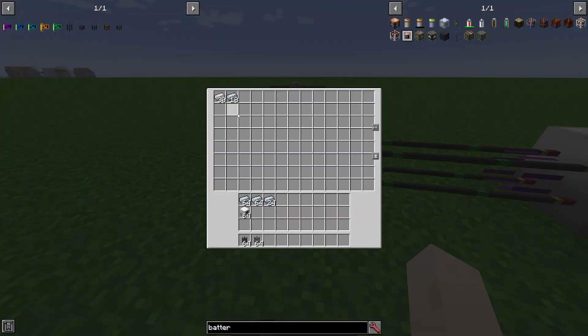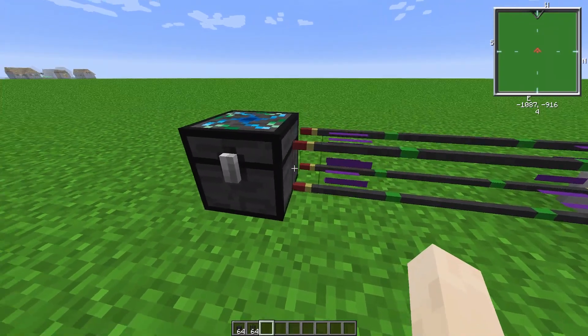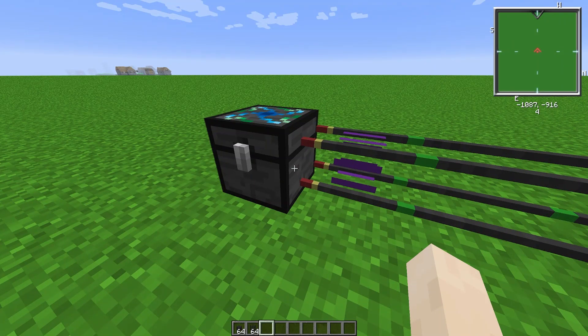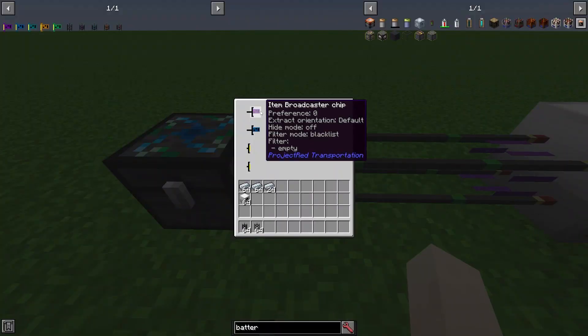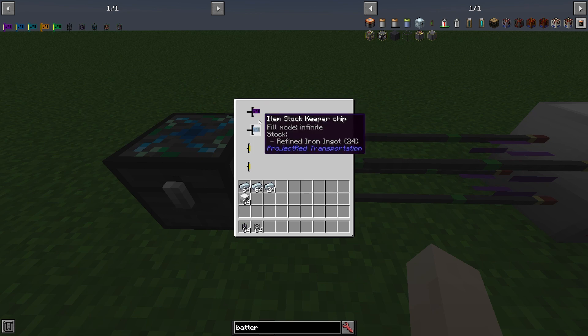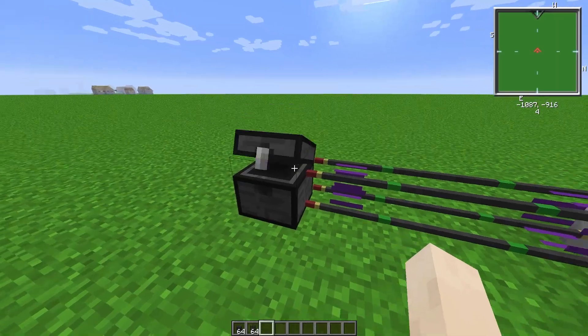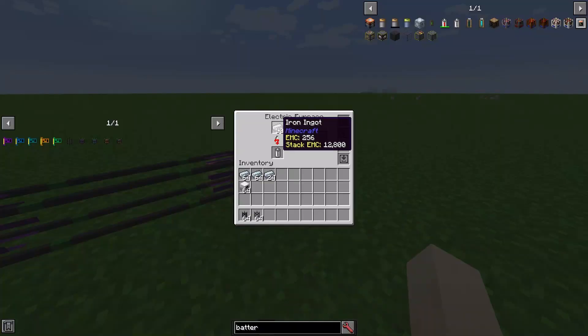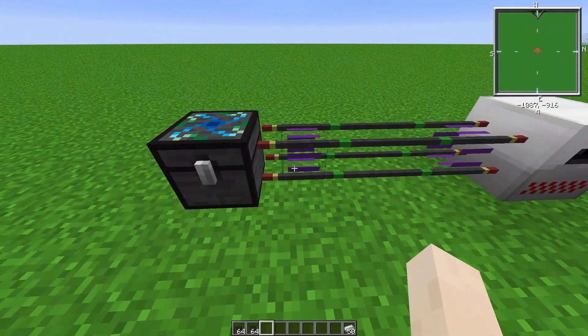Now if you keep watching, you'll see a major problem that almost everyone runs into - and that's that these keep disappearing and reappearing. They got pulled out and then pulled back in. They will do that over and over because this chip is broadcasting the refined iron ingots and this one's requesting them. So the chest just does what you tell it to - it requests these ingots, they come out, and it's easier to see if I turn this off. They just come out and go back in because that's basically what I'm telling it to do.